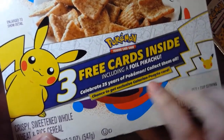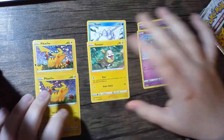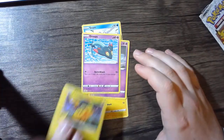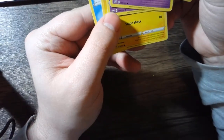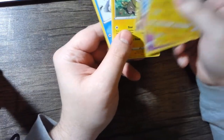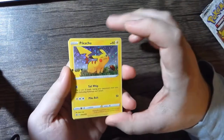The chance card is the Galarian Ponyta — that's the card we're after. It seems maybe all of them come with the Pikachu holo, but you have a chance at the Galarian Ponyta. I think these are just reprints from Vivid Voltage. If you look at the bottom right, that's 36 out of 202, and this one is 89 out of 192. I like the Pikachu — it's a good promo.